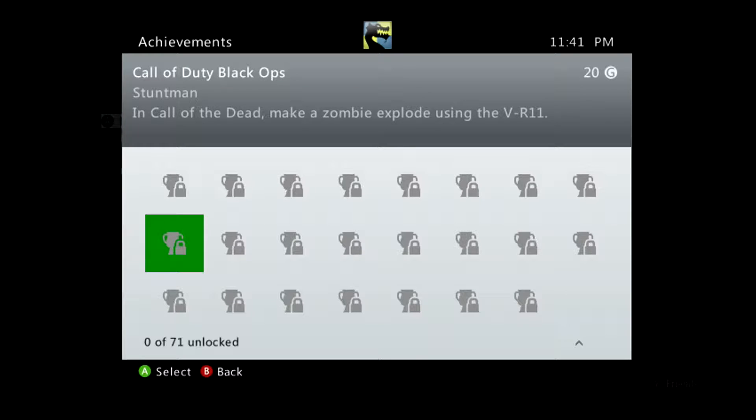Hello everyone and welcome back. This is Spawn Die 3000. We're doing another achievement for the Achievement Guide to Call of Duty Black Ops, and this is going to be for 20 Gamerscore.